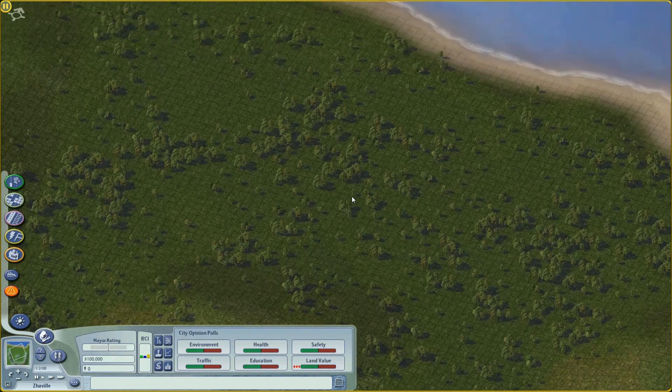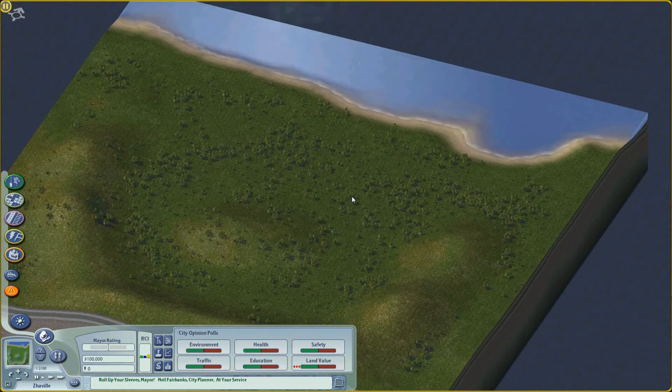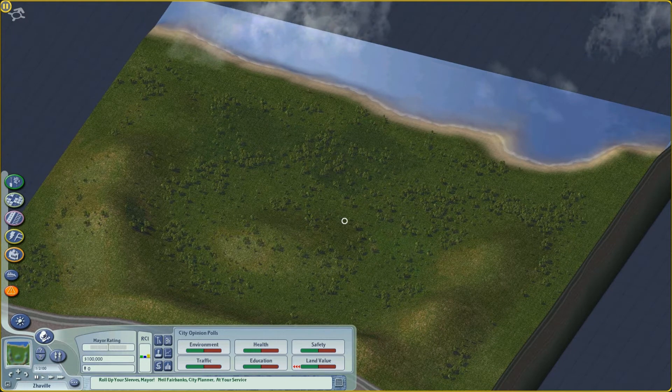The city name will be Zawil — very creative. The mayor's name will be Moa, and the difficulty will be hard. Medium and easy give you way too much money. I like to start from humble beginnings. Establish a city — yay, fireworks!